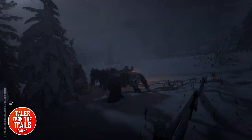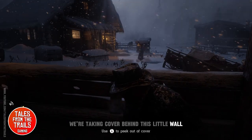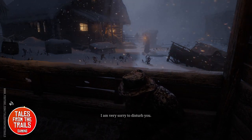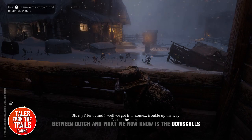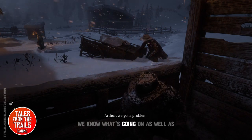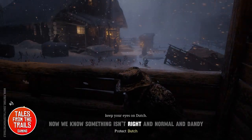We head down this hill to this little homestead. It teaches us to hitch our horses and how to hide behind objects — we're taking cover behind a little wall. We can peek out and keep an eye on what's going on. We're listening to the conversation going on between Dutch and what we now know is the O'Driscoll gang. It teaches us to move around, look at our surroundings, and understand the people around us.